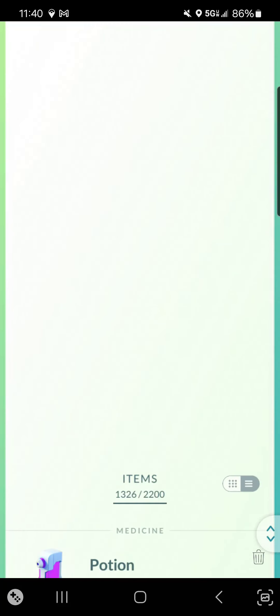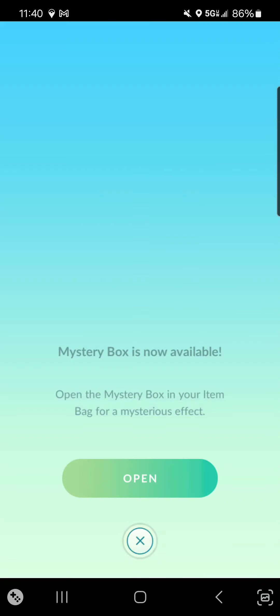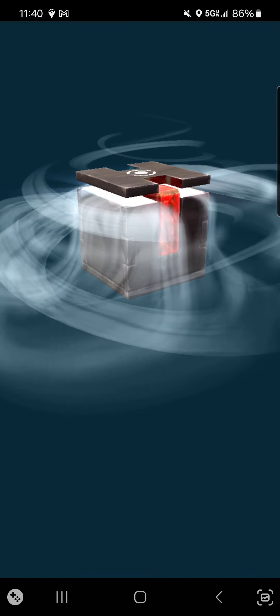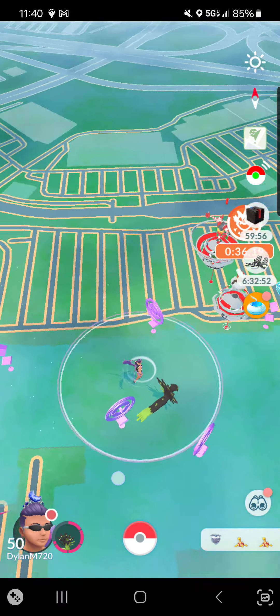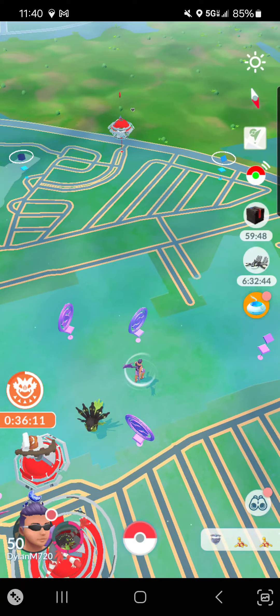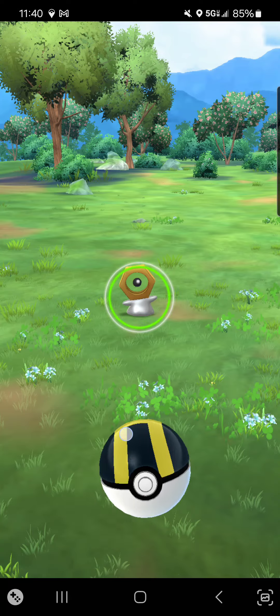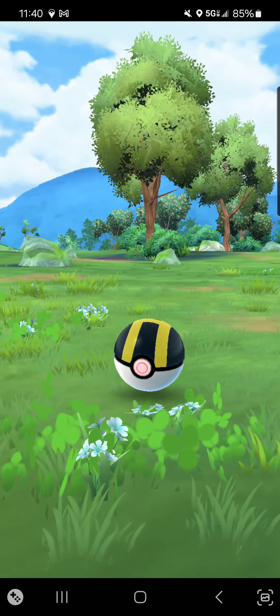And now we go down to our Mystery Box and hit that open. And then we should be able to do Meltans for an hour. Let's see if one pops up before we can get... Oh, there we go. And get this little guy. Yay. Alright, there you go. That's how to do it.